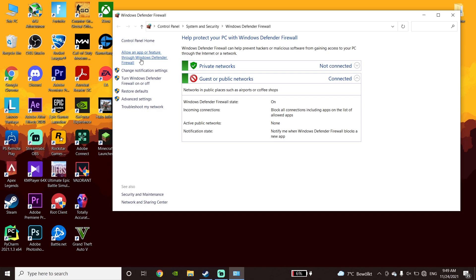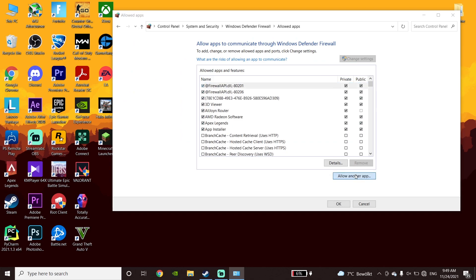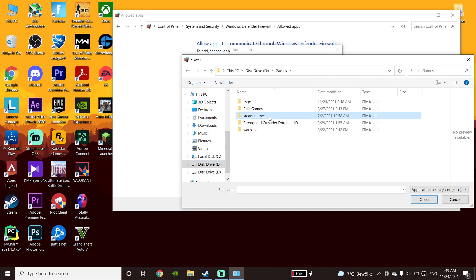Then just go ahead and click on Change Settings. And now just go down and click on Allow Another App. Then click on Browse and locate your Forza Horizon 5 — go to the ST Maps folder, then go to the Forza Horizon 5 folder, and select the Forza Horizon 5 application. After that click Open and add Forza Horizon 5 to your Windows Defender.